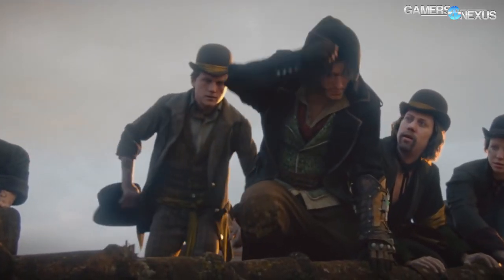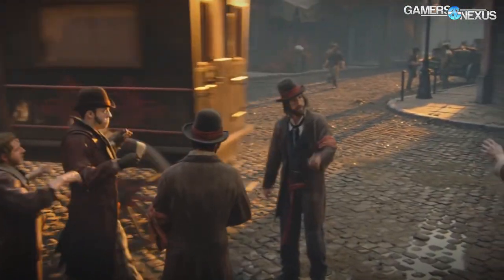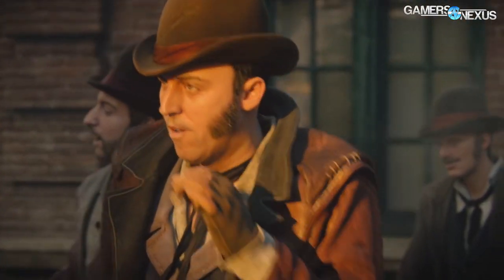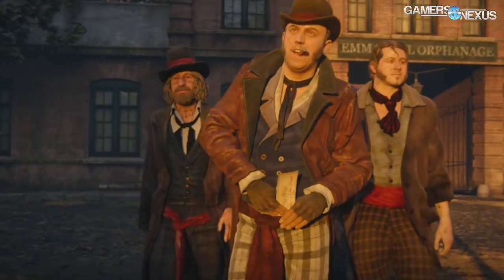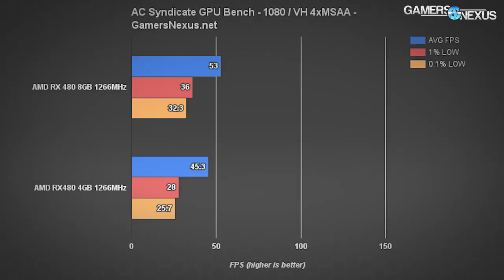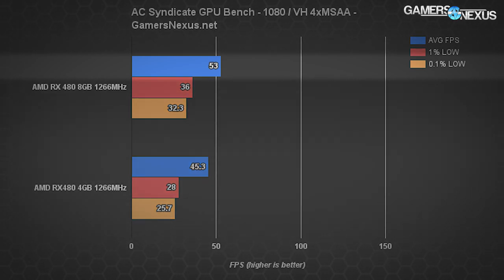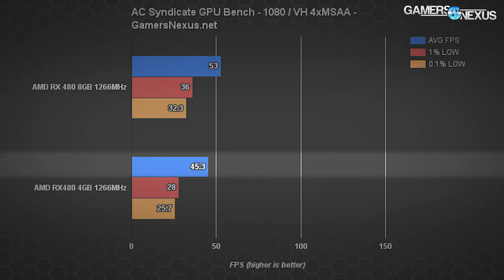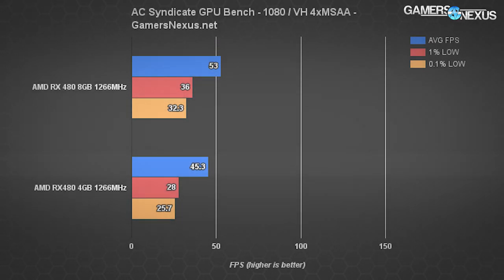Let's start with one of the games where we see a big difference: Assassin's Creed Syndicate, which we're reviving specifically for this test. We're just looking at the RX 480 here. Configured at very high settings with four-tap MSAA, we're seeing 53 fps average on the eight gigabyte RX 480 — a 14.5% increase over the 45.3 fps average of the four gigabyte card.